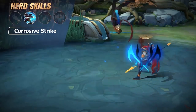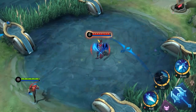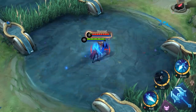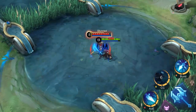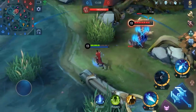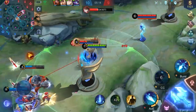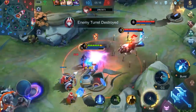Second skill: Corrosive Strike. Brody dashes to and stuns the target enemy, after which he dashes one more time in a chosen direction and gains extra movement speed. Corrosive Strike gives Brody a chance to cheat death while being ganked. Moreover, it allows Brody to get a head start over his enemy in a duel, leaving them nowhere to run.